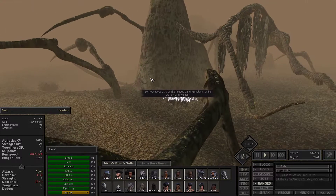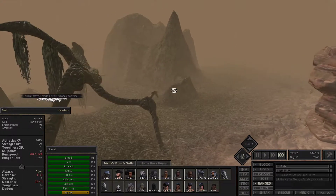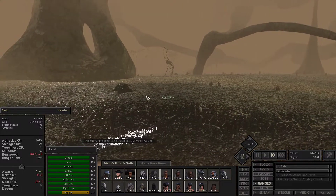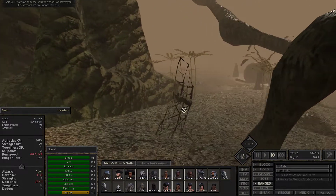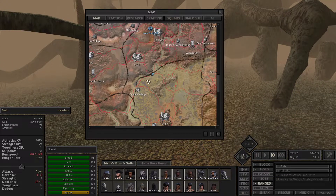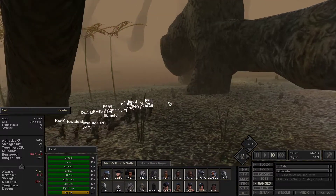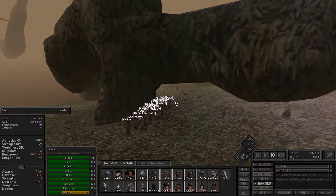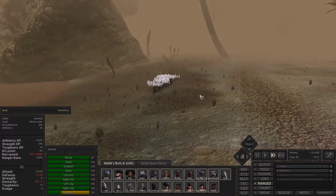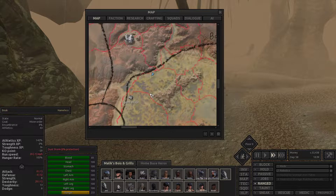How about a trip to the famous Dancing Skeleton while we're in the swamps? I mean, we've been there before. I'd prefer if you guys didn't go through the water as well. I wonder what half this weird stuff is — it looks organic, it doesn't really look man-made. We could cut straight across here — let's attempt it. We'll probably have to swim at some point. So far we haven't had too big of a problem sticking to the roads in the swamp. Maybe we stick to the roads.